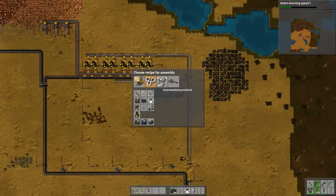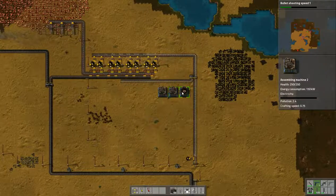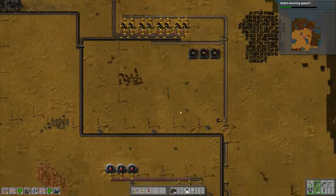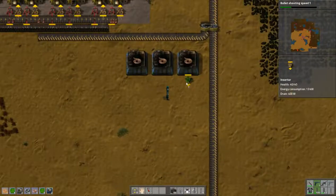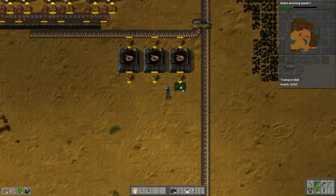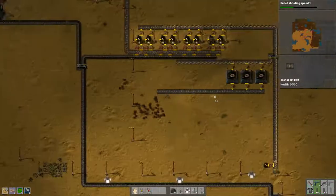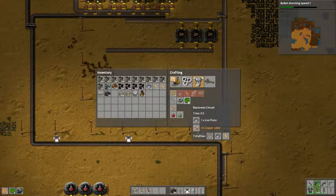We are going to make just copper cables, then output them — oops, wrong way — take them out here. Electronic circuits need iron plates — I forgot all about that.